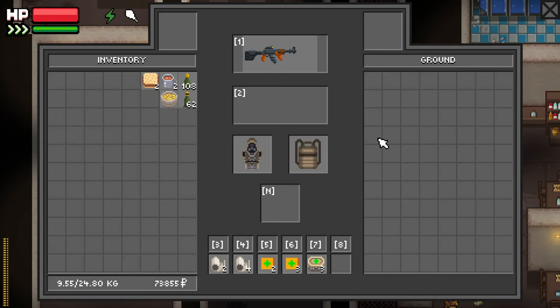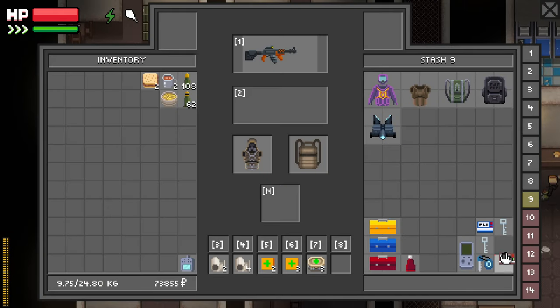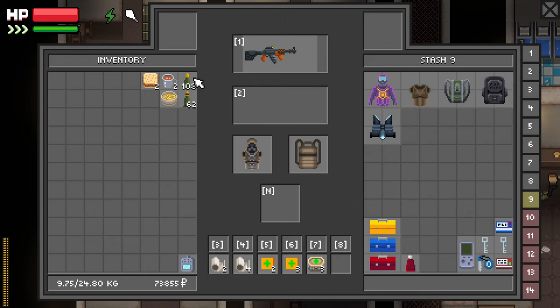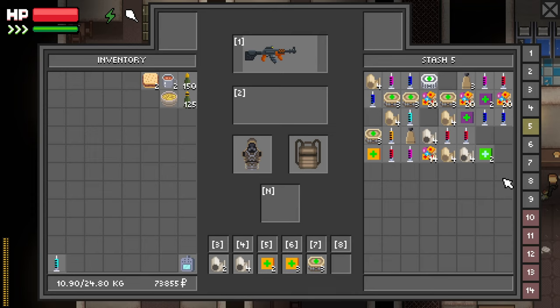We'll go back to Industrial first and place the thing we missed last time. Then we'll go to the lab. I think that's a pretty good plan. I modded out a 74 that I found last time and repaired it — it's looking pretty good. Taking a bit of a risk. We got some good attachments on there. Got a little bit of ammo. We could use some more HP, actually. We'll take 125 rounds. I should bring some more PS too, because there's lots of armored guys on Industrial.